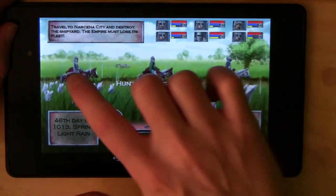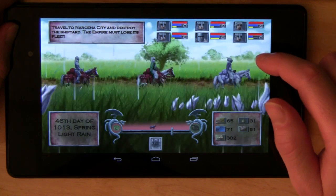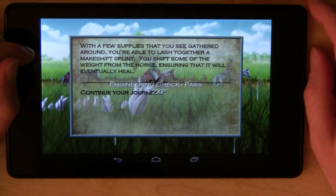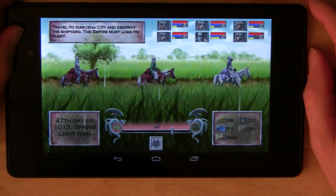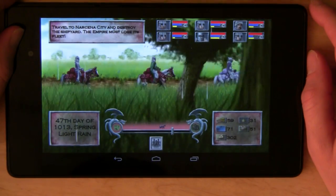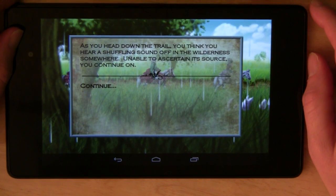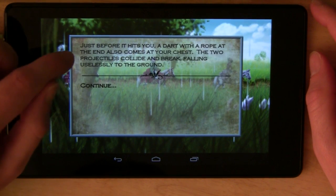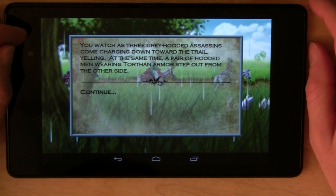I'm going to load up my other save game so you can see what the later game looks like. Another thing this game does well is it's very easy to just play for a few minutes if you want. At least on casual mode, you can save pretty much anywhere — kind of important on a portable device. You can see here I've got a full six party members, all on horses. You can also get them better saddles to go faster. There comes that arrow again — what is it with me and getting hit with arrows?